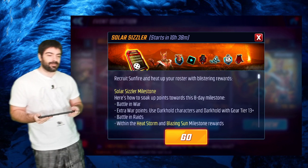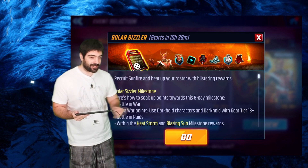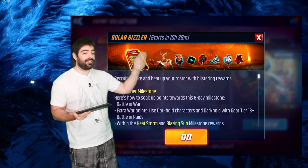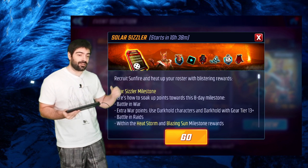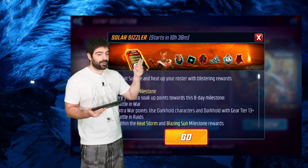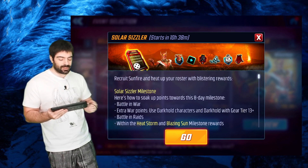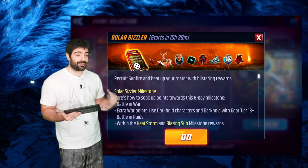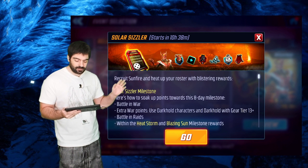The Solar Sizzler milestone is an event that goes for eight days and allows you to get Sunfire shards. Sunfire is a very important character — you need him for the Unlimited X-Men, which is a team required to unlock Apocalypse. There is no way you can skip this character, so do as much as you can to get shards. I got one offer and opened a bunch of cores to get more shards, hoping for maybe a four or five star.